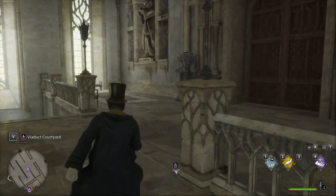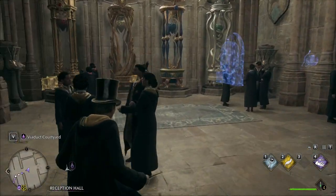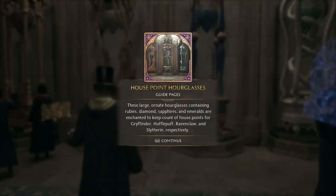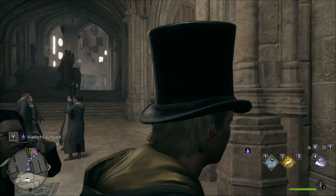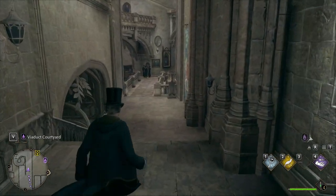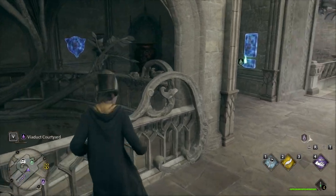Something's right outside there. There you go — the house point hourglasses. These large ornate hourglasses containing rubies, diamonds, sapphires, and emeralds are enchanted to keep count of house points for Gryffindor, Hufflepuff, Ravenclaw, and Slytherin. Well, we know those ones.